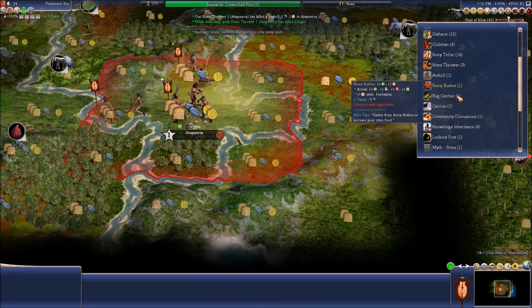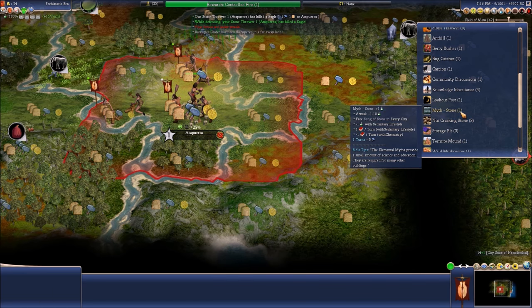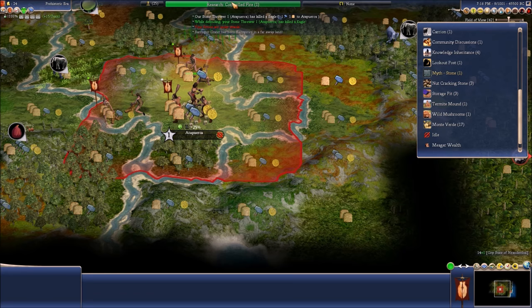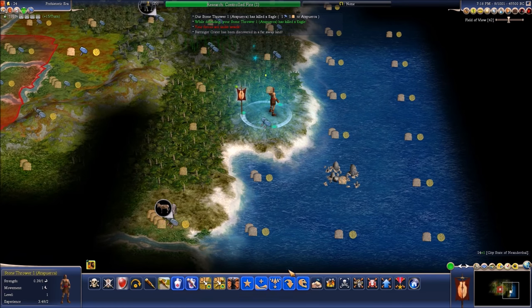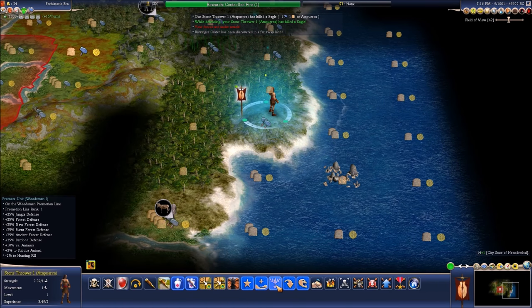Without tools, he is nothing. And an anthill, carrion, bug catcher, berry bushes. I get the myth of stone, which helps with tech. This tech only costs 19 — not that bad. Get woodsman — that's going to really help out since there's so much wood everywhere.